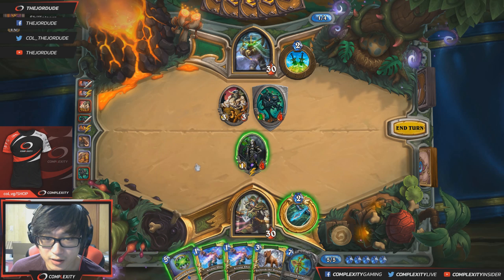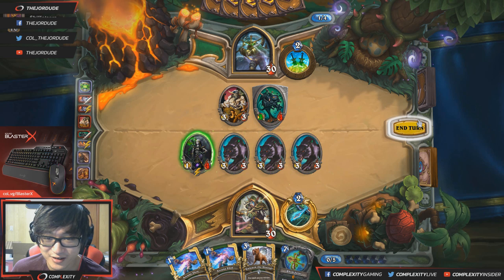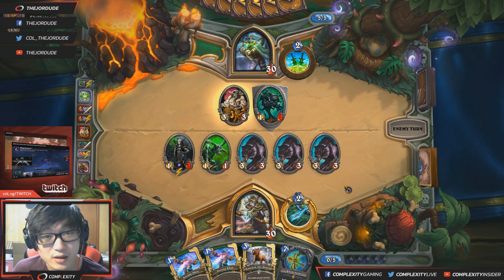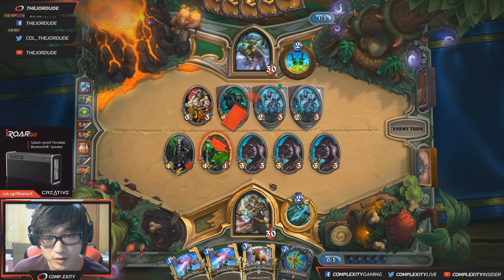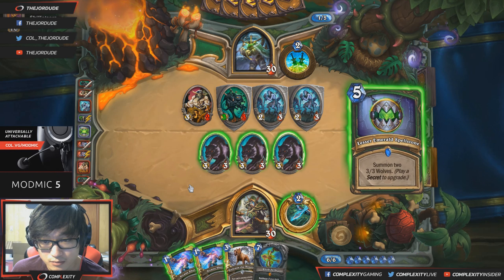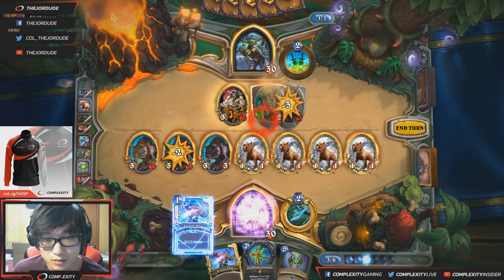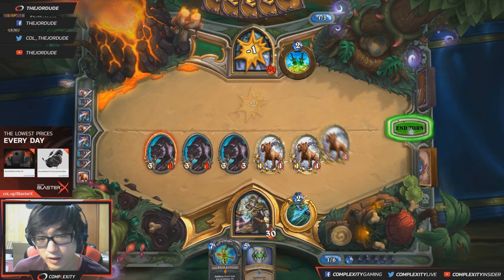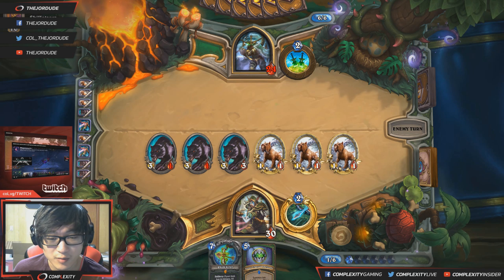I could dump my entire hand to clear this board, or I could just play the Spellstone here — I think Spellstone is just better. Next turn is actually fine to dump my hand because I drew into Rhok'delar, so I can go Rhok'delar on seven and refill — draw nine or ten cards off of it, which would be pretty sick. I think I give up too much tempo by full-clearing that turn. No point saving the Arcane Shot because I'm going to play Rhok'delar next turn. By the time I want to use Arcane Shot again it's at minimum two turns from now, so it's fine to just miss the hero power for an extra card.